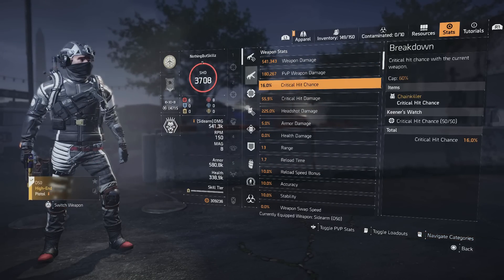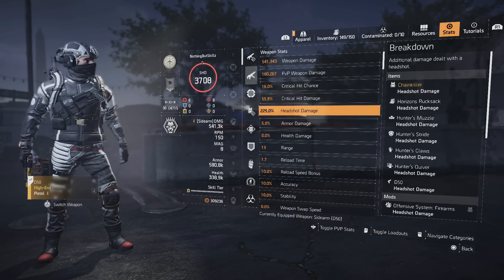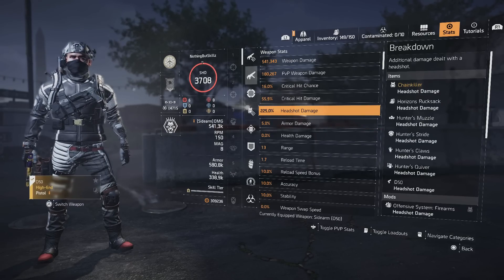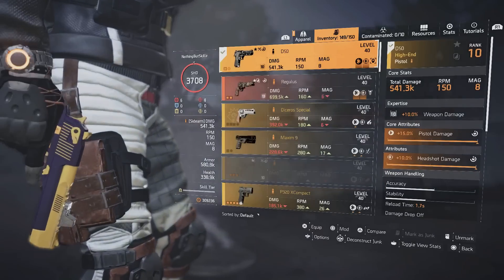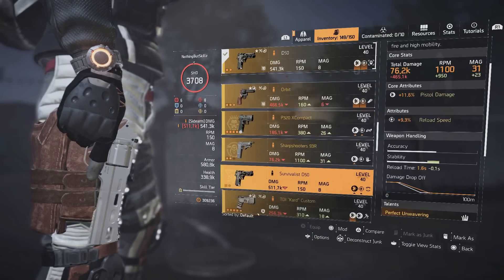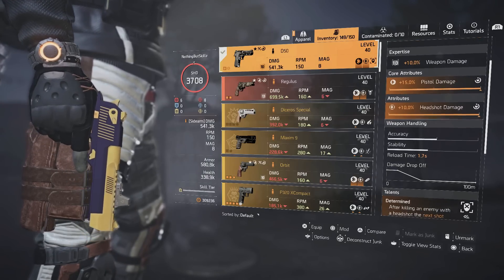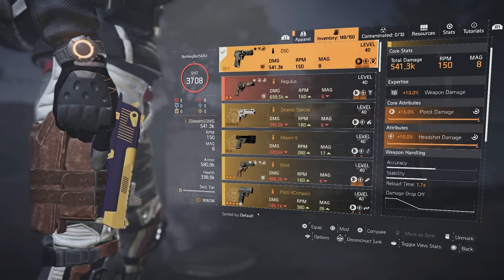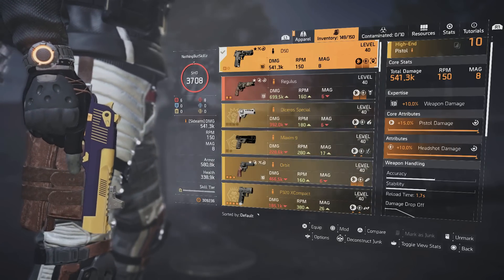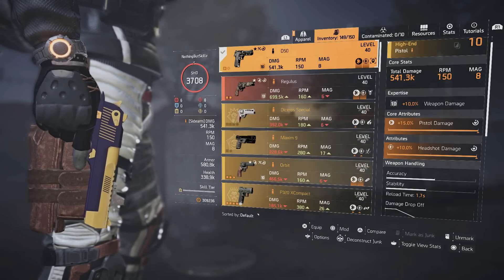Looking at the stats on the pistol: we have 16% crit chance, 55% crit damage, 225% headshot damage — so we're above that 150% threshold — and five percent armor damage. We don't have damage to targets out of cover on this build. If you can get a Desert Eagle with damage to targets out of cover it's probably going to hit a little bit better. I have expertise 10 on it and we're able to one-shot enemies.